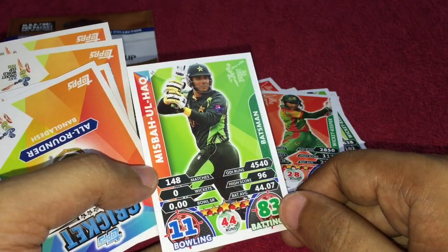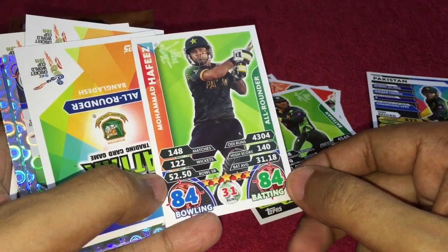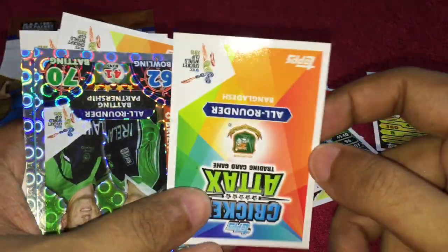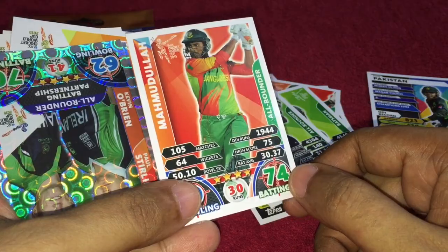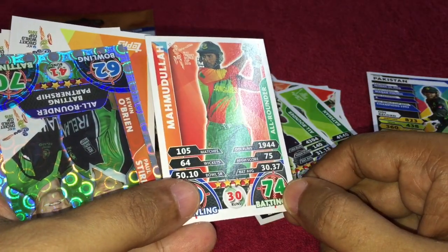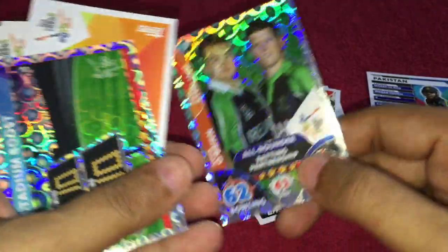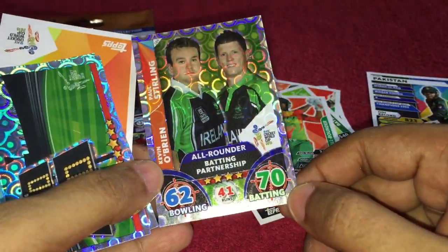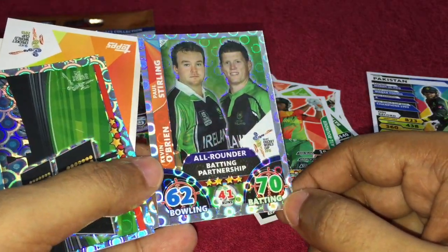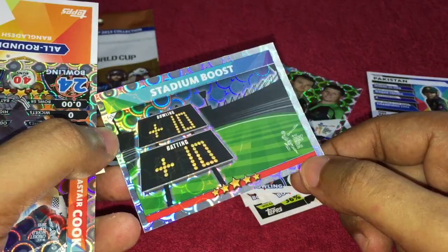Another Pakistan player — I think that's Misbah-ul-Haq. Another Pakistan player, Mahmudullah. Another Bangladesh player. I think this is the silver card — pretty cool. Stadium boost.